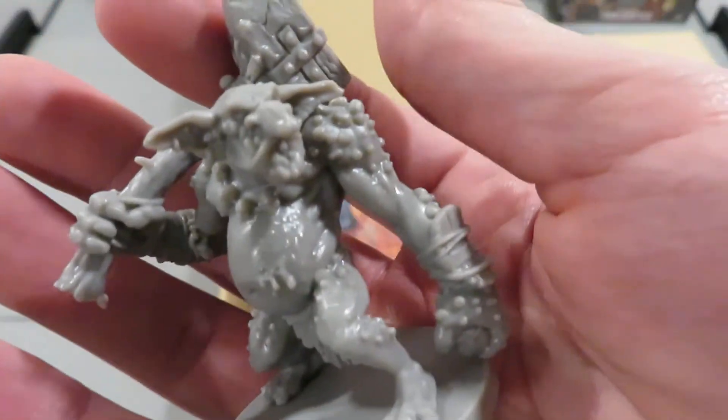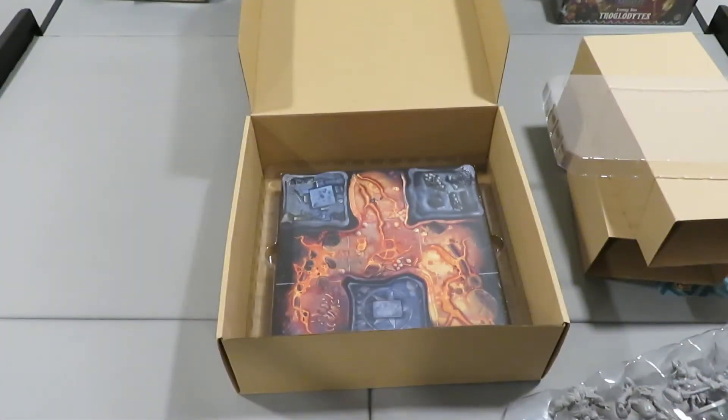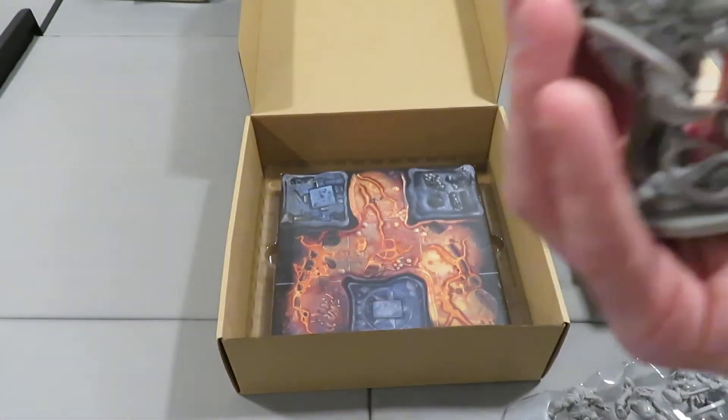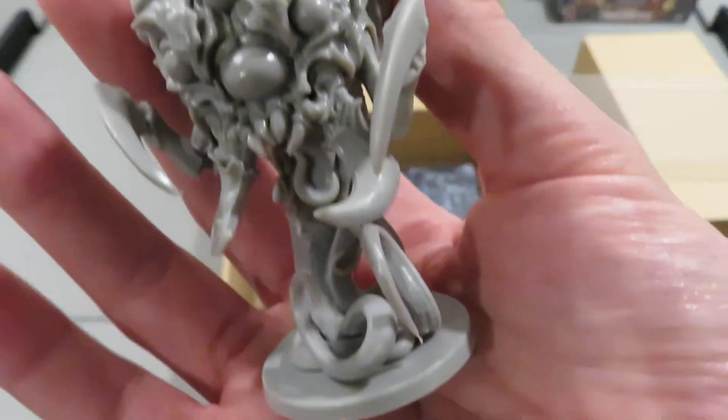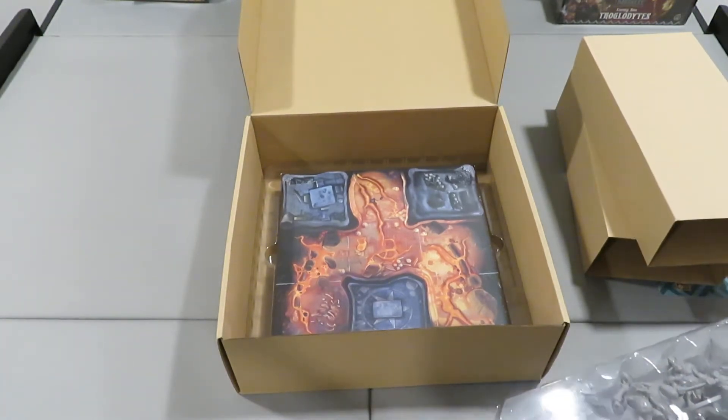Then you've got a goblin — kind of a goblin troll with a massive stone hammer. This thing is just weird — I think it's called the Overseer, though I forget the name from the Kickstarter. It's just a strange looking thing. I don't think you want to see anything with that many eyes looking at you. But very cool overall.